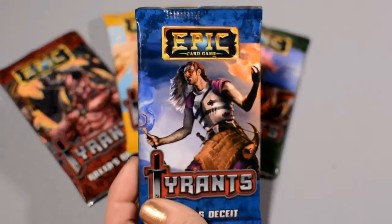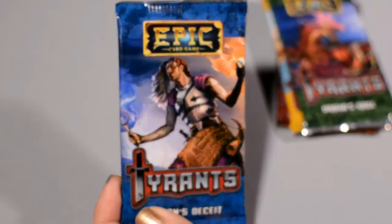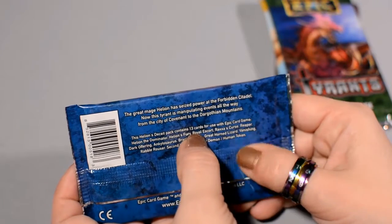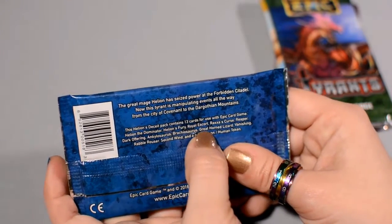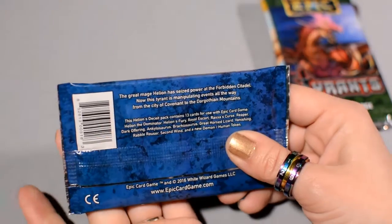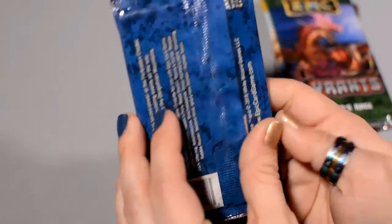Let's start off with the one on the right here — we've got Hellion's Deceit. In this pack, we're going to be finding 13 cards: Hellion the Dominator, Hellion's Fury, Royal Escort, Raxa's Curse, Reaper, Dark Offering, Ankylosaurus, Brachiosaurus — I love the dinosaurs — the Great Horned Lizard, Vanishing, Rebel Rouser, Second Wind, and new tokens. There's new alternate art for those tokens — more tokens! Can never have enough of those. I just like having a big stack of tokens available.